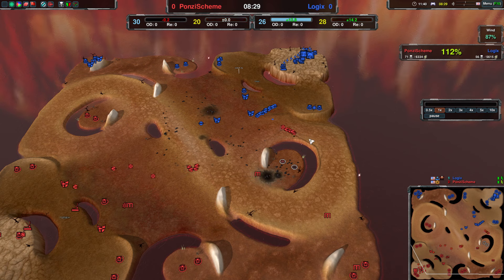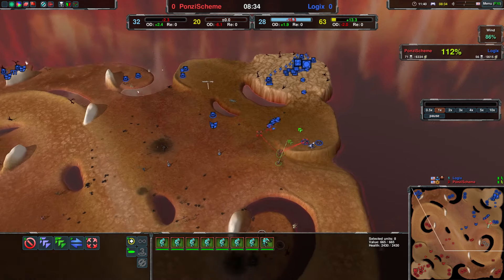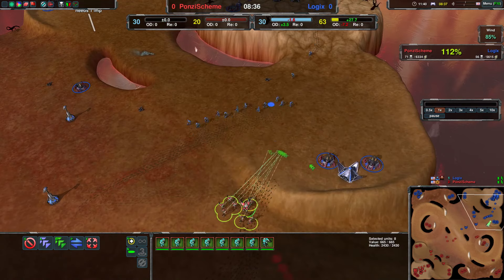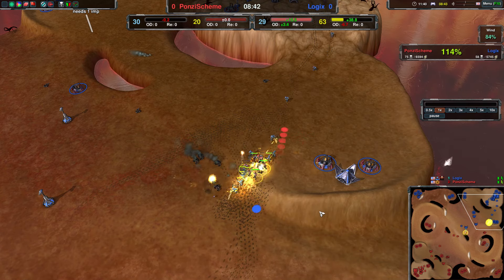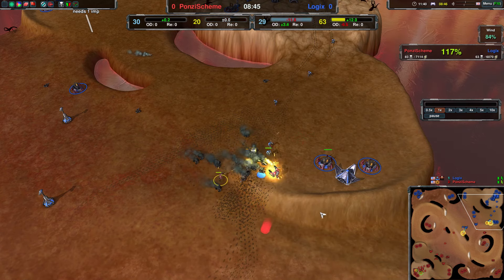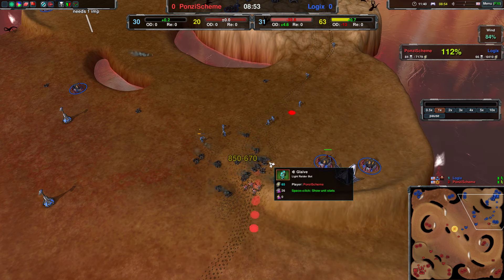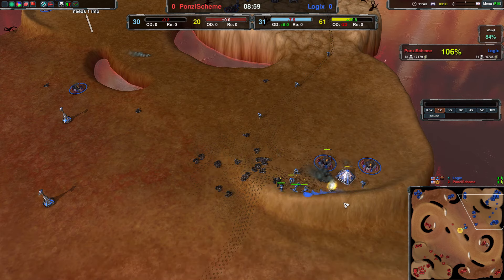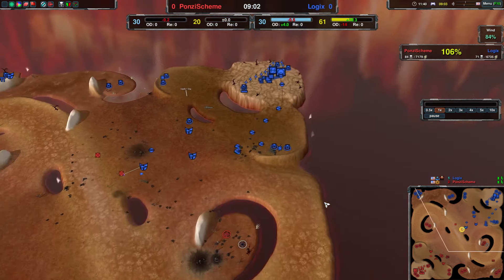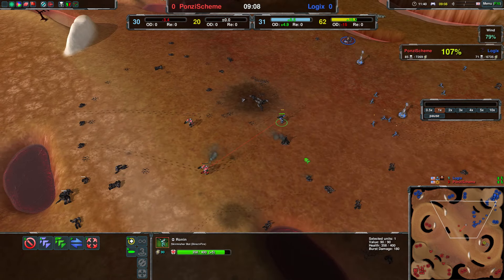Reaver and Glaives moving forwards — decent numbers. Are you able to push Logix back a little bit? Are you able to raid as well? Difficult to say, but with your own Glaives you did take a decent fight there. Of course, reclaim all four for Logix. Decent fight, I'd say — was pretty even. This is wasteful though — don't know why you engage with those extra Glaives there.